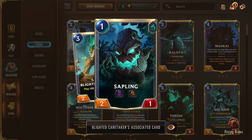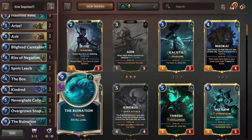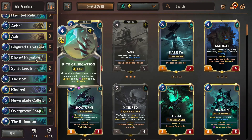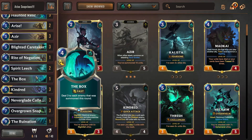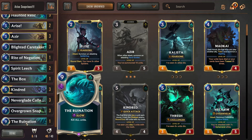If you're at nine of ten units and then play Azir, he levels up automatically. So before playing Azir, we only need to have summoned nine units. The Sapling works really well with the Slay mechanic because of Challenger. Late game, we're running two or three tech cards: Rite of Negation — which can kill our own units or stop spells — and The Box as tech against Twisted Fate, Fizz, Burblefish, and other Arise decks we'll be seeing.